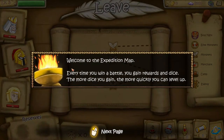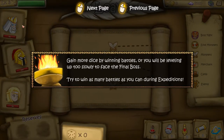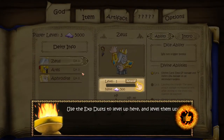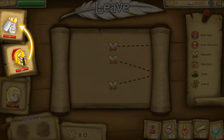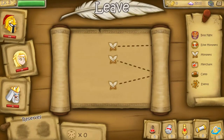You can switch their positions over here, which is important because it determines the position they'll have in combat. The tutorial wants us to level our people up, so we're going to use the experience dust to advance everyone to level two. We need to switch people around first as the tutorial requires.